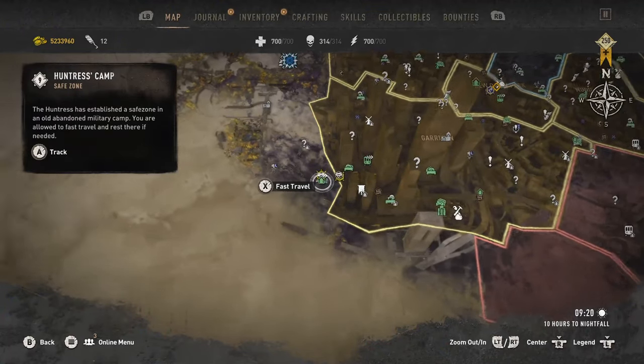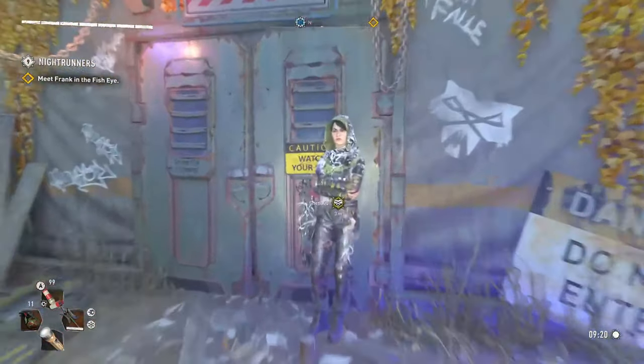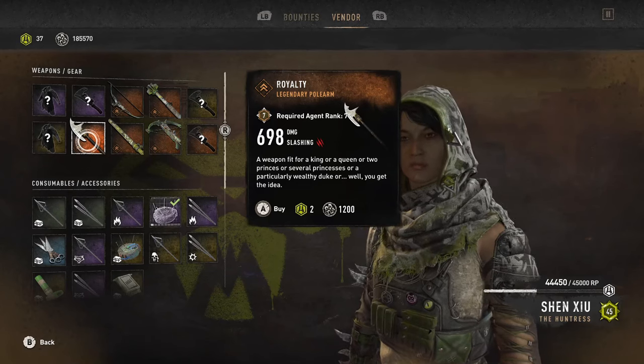First, you can head over to Shin, the chapter 2 agent located here on the map near the Garrison Metro. You can purchase the Royalty Polearm from her. It costs 200 tokens and 1200 mutation samples.